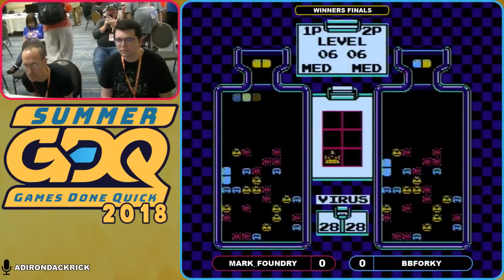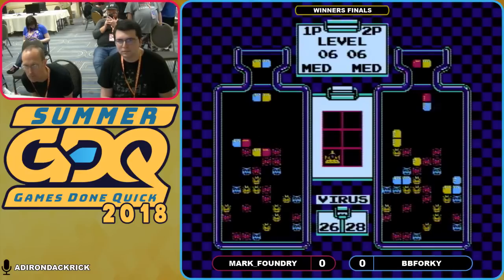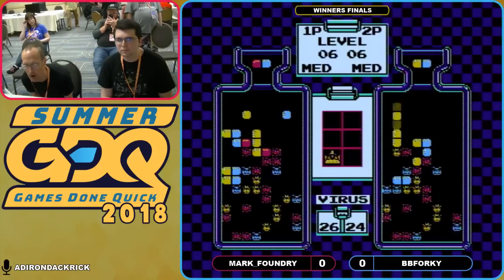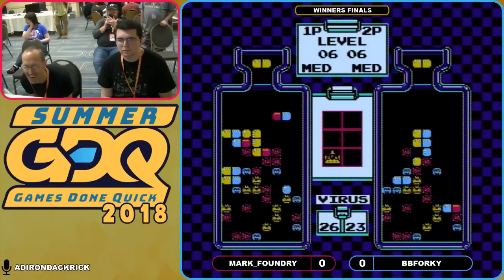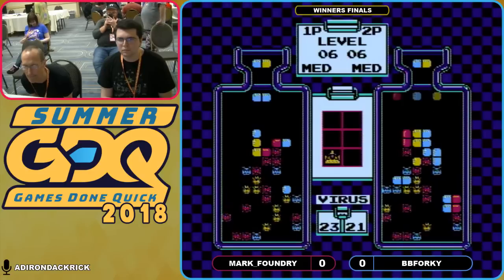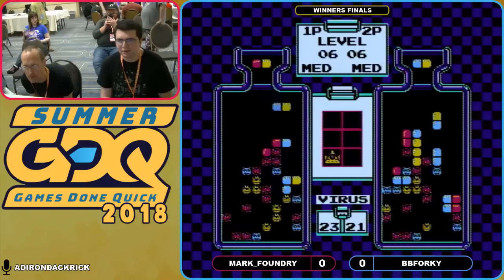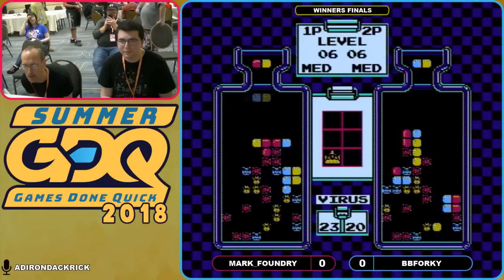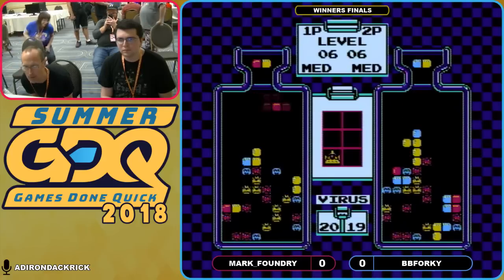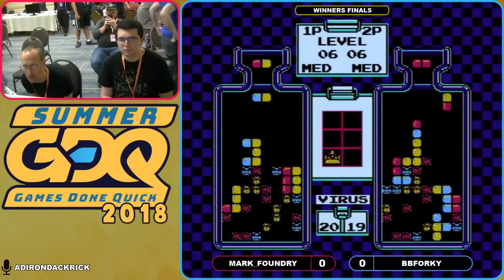He made that look relatively easy in this first match. Let's see how the second game goes. We set ourselves up with another combo immediately. Setting stuff up with BB Forky — he gets a yellow on top of the red virus, which doesn't necessarily help. Mark Foundry gives it right back. BB Forky trying to get things going, sees the yellow top fall right on top of the blue, but he's able to tackle that one a little easier. 23 viruses for Mark Foundry, 20 left to go for BB Forky. Kind of needs to win this one to keep comfortable, but unfortunately with a three-way combo there, more junk for BB Forky to deal with.